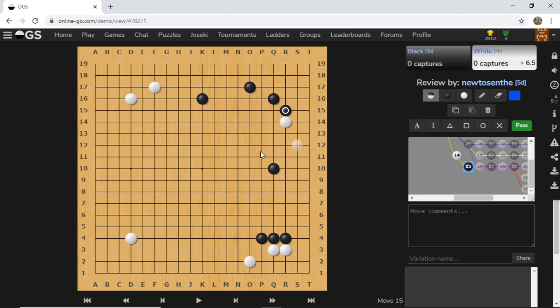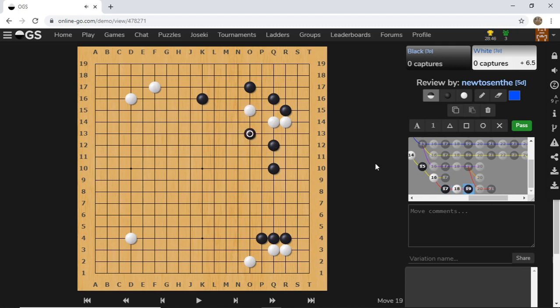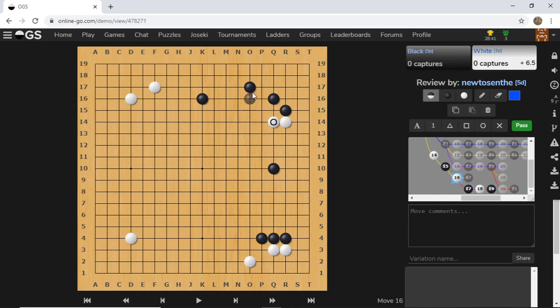The problem with R14 is it leaves black no choice but kicking you at R15, because you're not going into the corner to make yourself a base. So this is a must-play move for black. Now it's time for white to figure things out. If white plays this one, black can attack in this direction. Even when black attacks this direction, it just feels very hard for white to keep going in here.